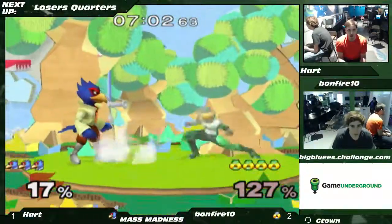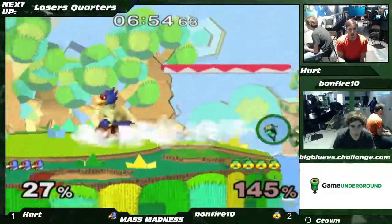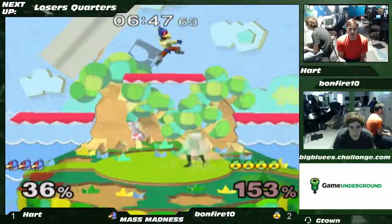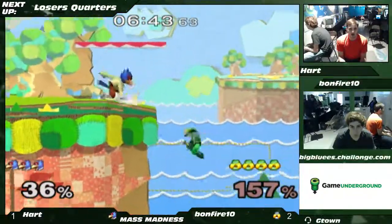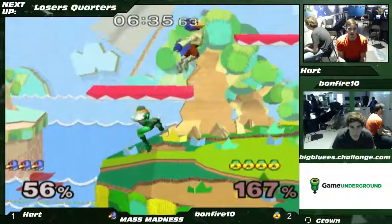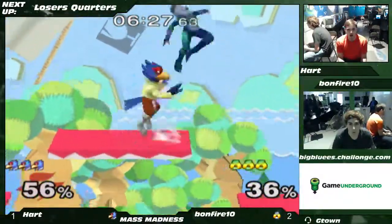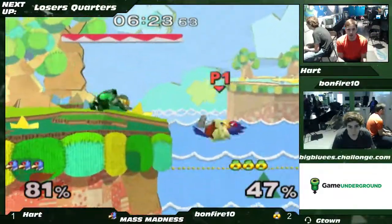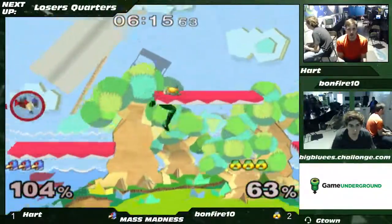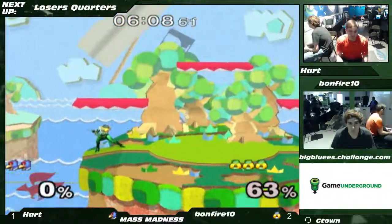Hart gets a grab, back-air. He tries to go for a shine but it's just spaced a little too far out — it's a back-air though, anyway. Gets a shine there, but Bonfire's at too high a percentage for Hart to follow up. The good falling back-air on top of Bonfire worked that time. Bonfire doing a great job of anti-airing Hart — goes up three stocks to two.